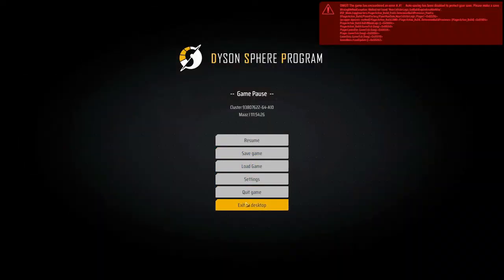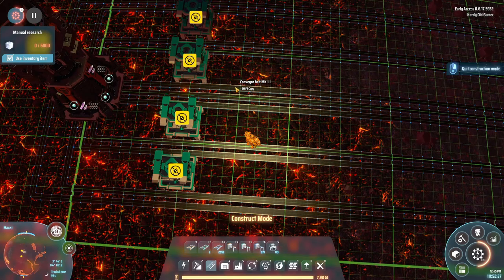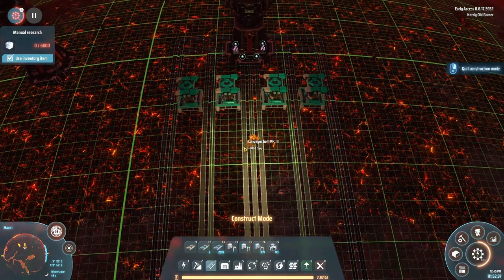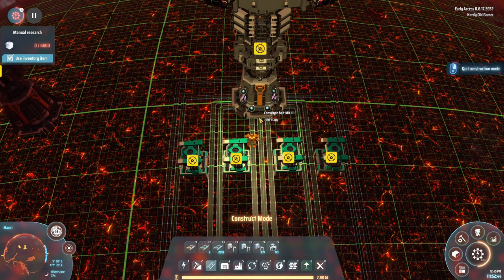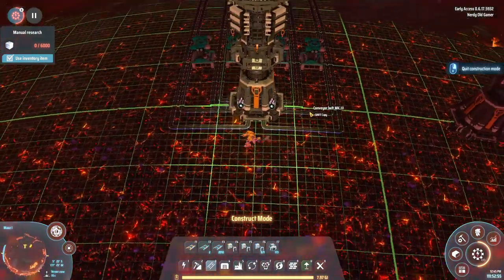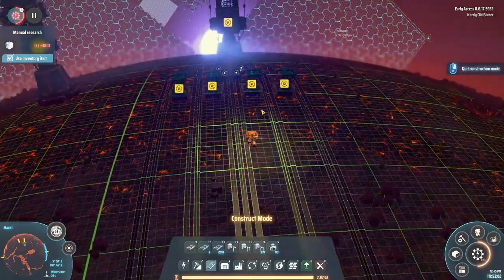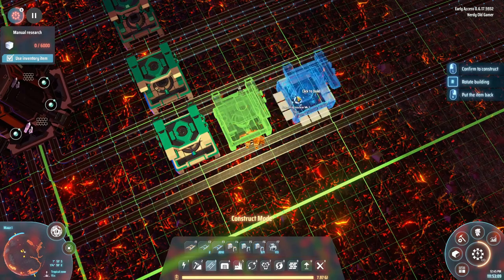I thought the copy inserter mod had been fixed, but unfortunately it has not. So we will have to do it the old-fashioned way. It did give me the opportunity to make this a little bit nicer - now it's completely symmetrical. We have hydrogen, hydrogen, Casimir crystals, then graphene, optical grading crystal, hydrogen, and Casimir crystals. It is completely aligned - perfect is what it is.